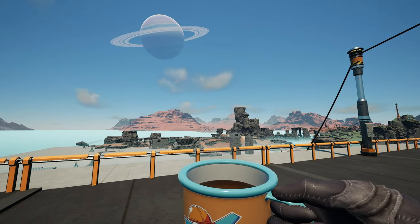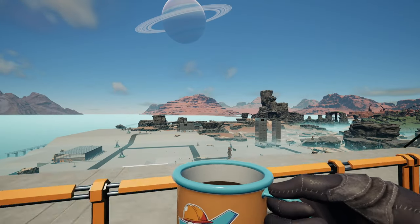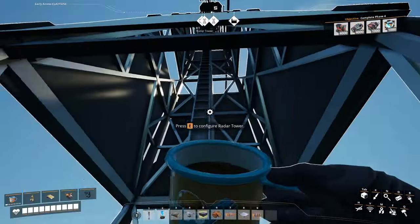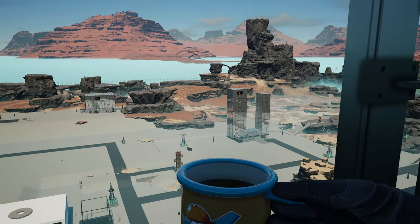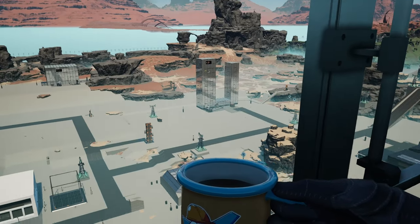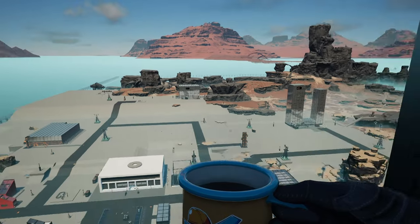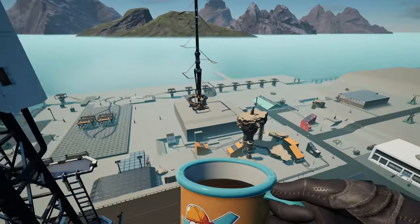Well, hello gamers and gamettes — welcome back to Satisfactory. I'm hanging out on the roof of the Ironworks building, and I've got a couple new additions to the skyline. We've got some nice glass-style buildings over here now, which replaced my old Caterium factory that was just laying messily on the floor with no containers. That new factory produces modular frames. Slowly but surely, building up the factory business — hopefully we can get a skyline going.